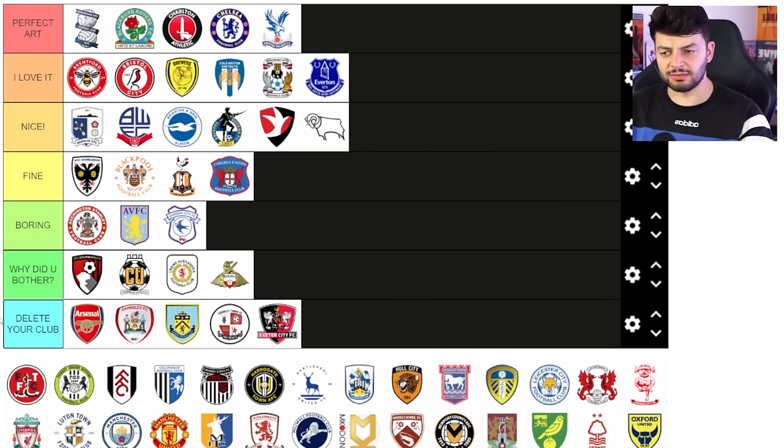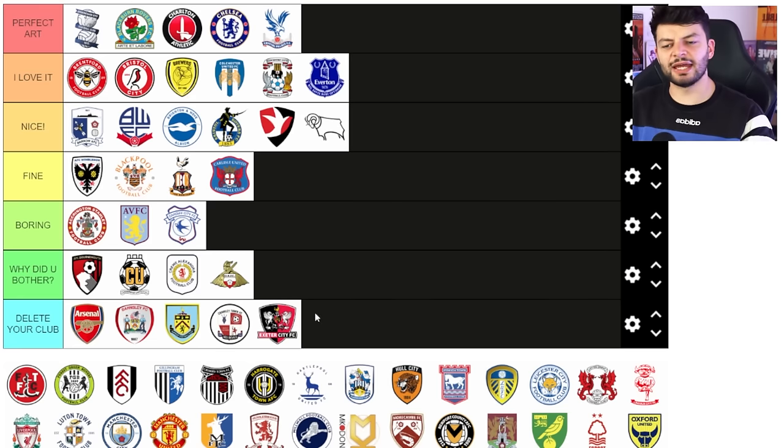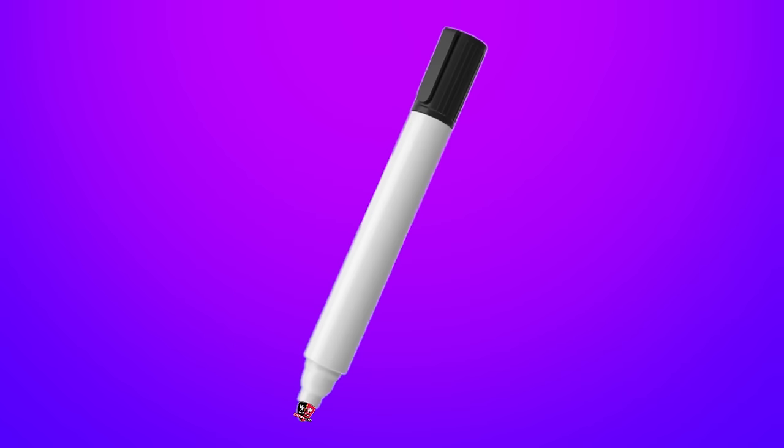Exeter City — delete. I don't like it, I really don't like it. I don't like the half and half alternating colours, then you just cram in another half and half in the middle and then a coat of arms. The crest shape is just not for me — the crest shape is like the end of a felt tip pen.